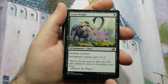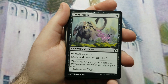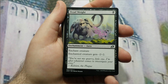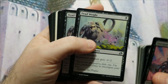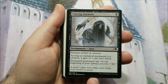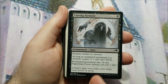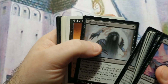Dead Weight is a one black mana aura that gives a creature -2/-2, which can kill smaller creatures or just weaken larger ones while staying on the board and adding devotion. Clawing Torment goes on an artifact or creature — if it's a creature it gets -1/-1 and can't block, and at the beginning of the enchanted permanent controller's upkeep they lose a life. It helps drain your opponent further. Got four Dead Weights and two Clawing Torments.